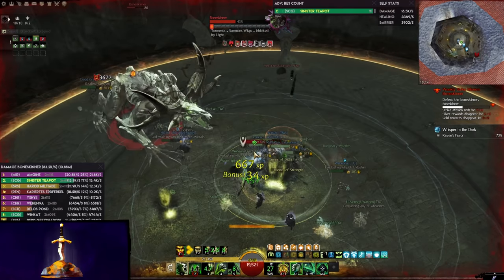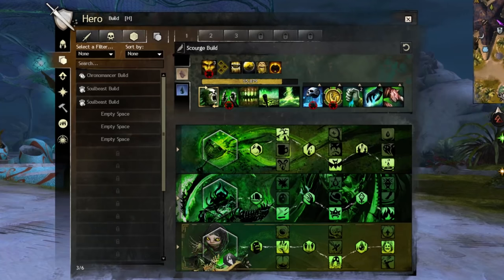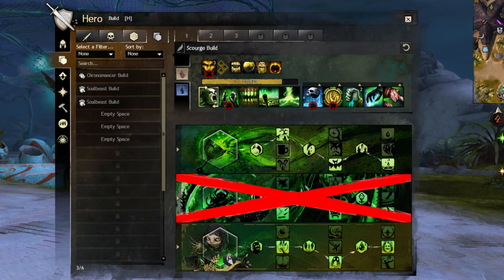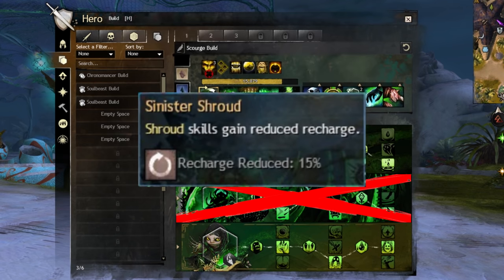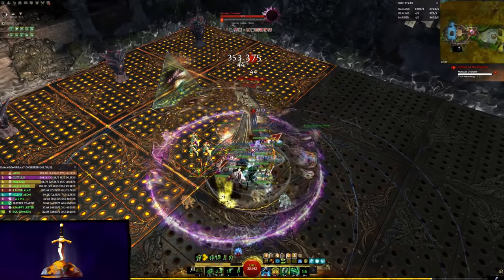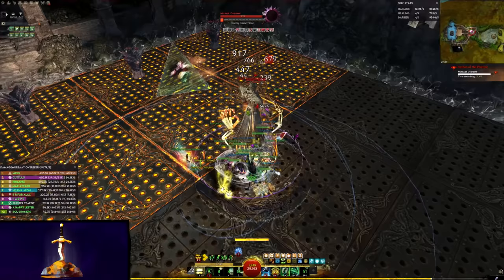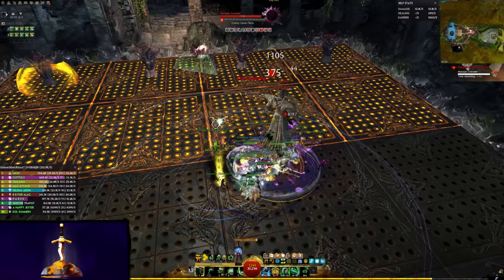Be a bit careful when you use Transfusion, because this build doesn't run Soul Reaping, so Garish Pillar's cooldown is not reduced by the minor trait, Sinister Shroud. This means even with Alacrity, you'll still have downtime. If you get caught out and don't have the downstate pull available when allies are dropping like flies, then you are not doing your job.